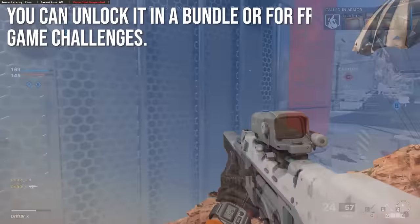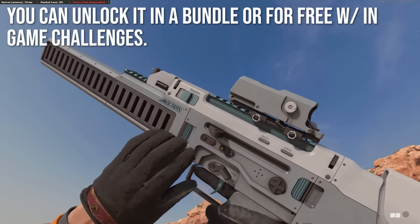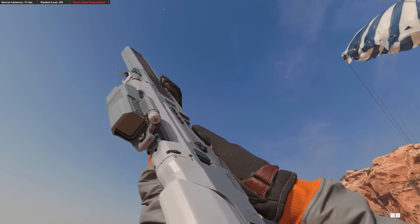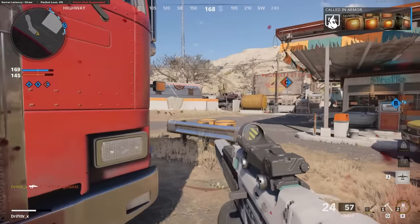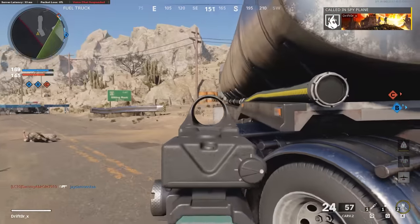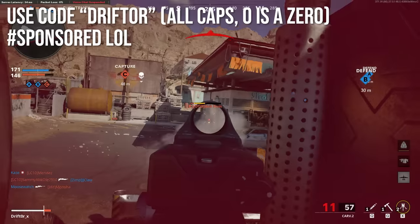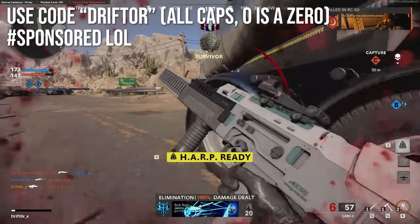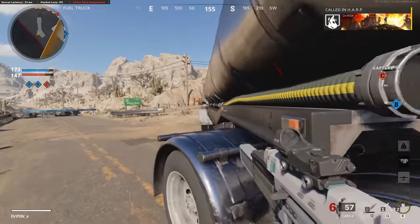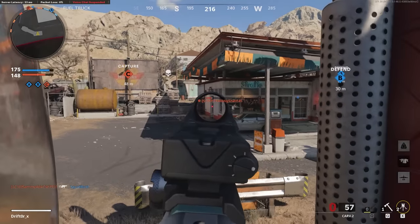You can unlock it in a bundle by spending money, and the bundle is pretty nice — you get a kind of NES-like blaster cartridge skin, so you have a cartridge magazine that looks like that old NES blaster, very 80s themed and cool. Or you can get it for free with in-game challenges. If you're going to spend money, I'd recommend using code DRIFTOR — all caps, O is a zero — making this video sponsored. Realistically, it's probably easiest to unlock via in-game challenges, especially in zombies, since all you need is long shots.